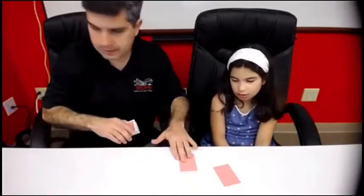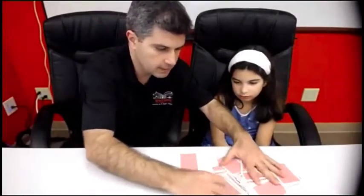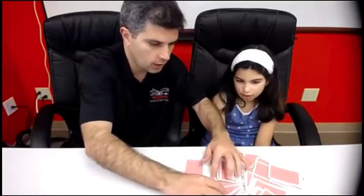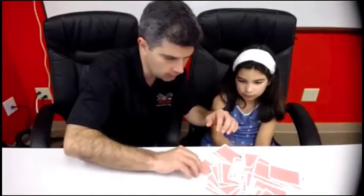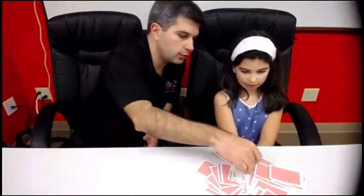I put it like this — you see this is the four of diamonds — and then I put all the cards in a messy way here, but the four of diamonds is this one. I'm going to put it below over here. So I'm going to ask you to point to me where you think the four of diamonds is, but you don't know that the four of diamonds is here, so I'm going to point to another card.